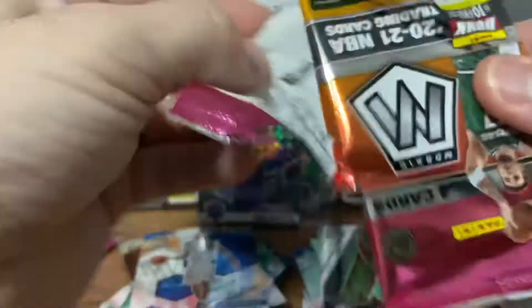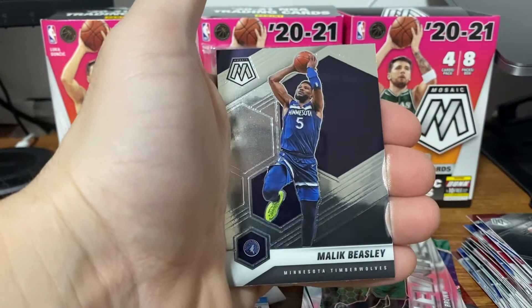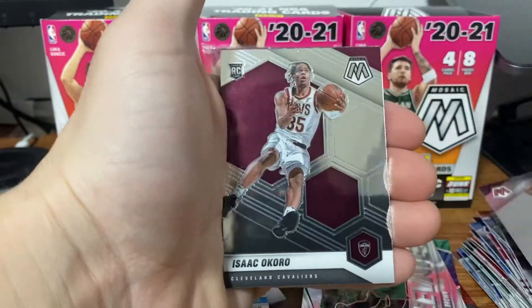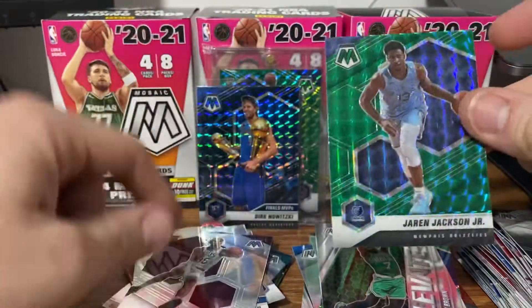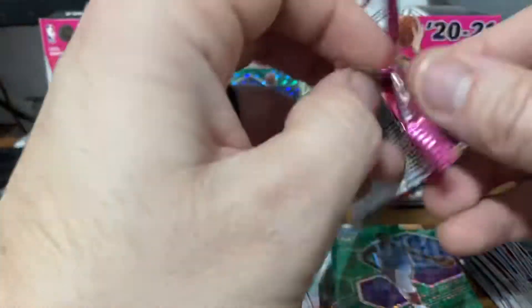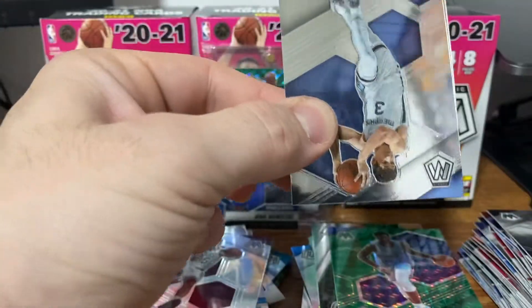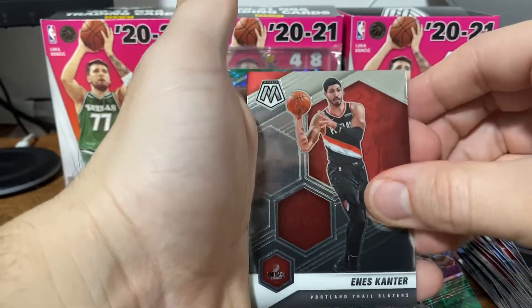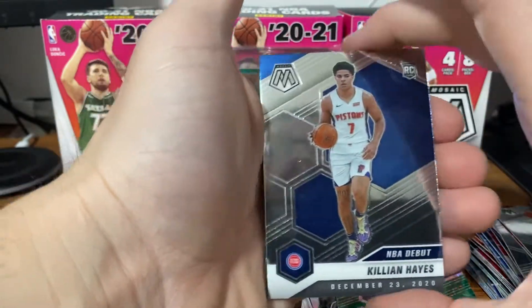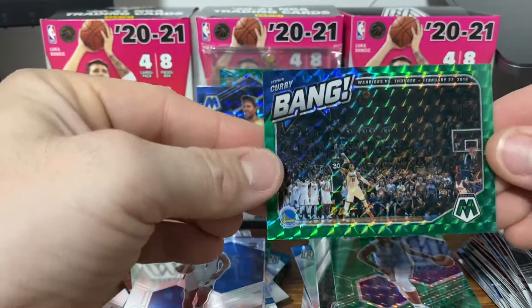Three packs left — see if we can pull one last nice pull. Yusevic, Beasley, an Isaac Okoro rookie, and then on the back a Jaren Jackson Jr. Getting all Veteran Mosaics. We've got another green on the back — Grayson Allen, Kanter, Killian Hayes NBA Debut, and then a Bang Steph Curry green. Not bad — these are really cool inserts and I like the green.